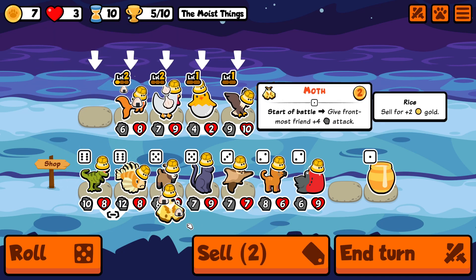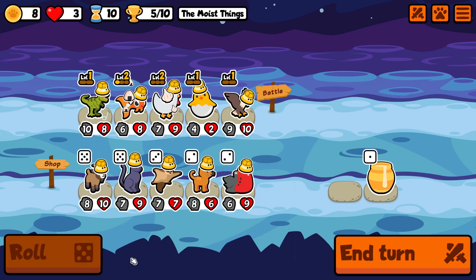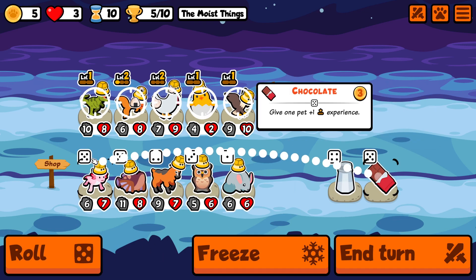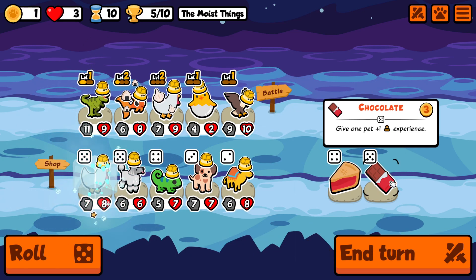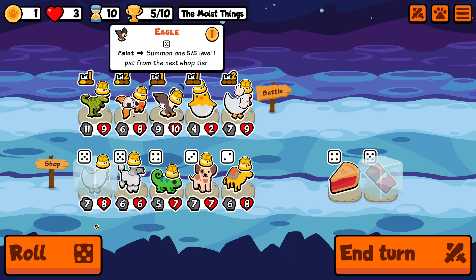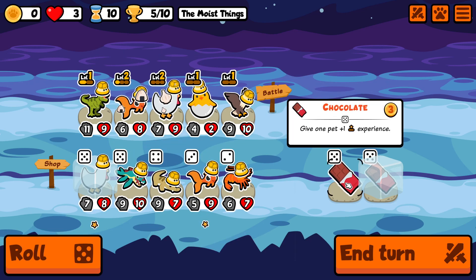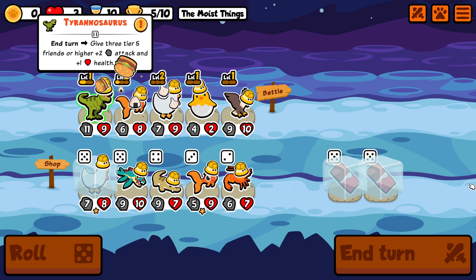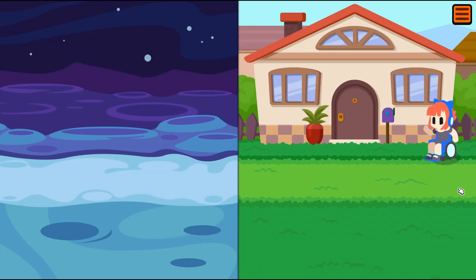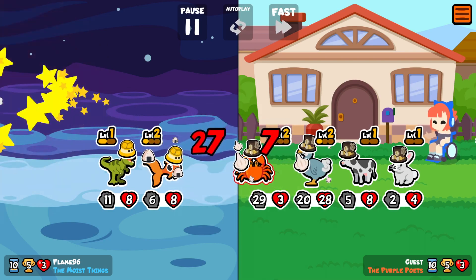We are going to include the T-rex in the team — we have 2 buff targets for it, and if we manage to find a 3rd one like another chicken or another eagle, we'll be very happy. I'm considering canned food for a second but I think chocolate is just so much better — either on the chicken or the T-rex for some extra scaling. The shop is pretty lucky for us: we get double chocolate plus another chicken, so we'll get more scaling for the team with the T-rex level up, and more scaling for the shop with the chicken level up.